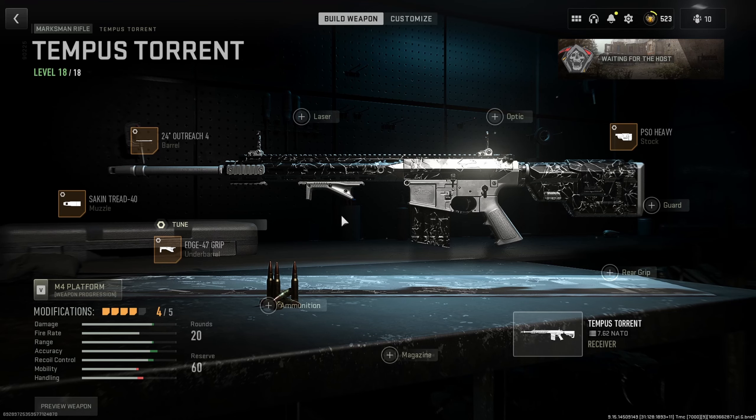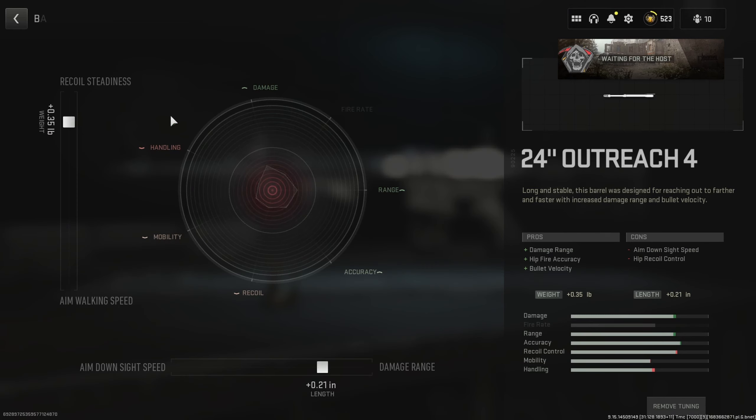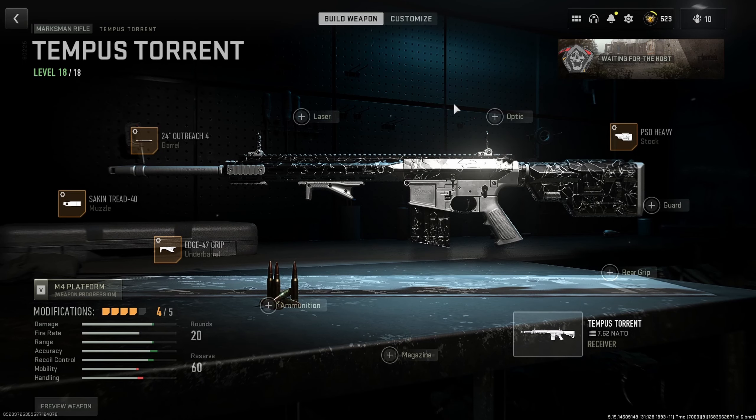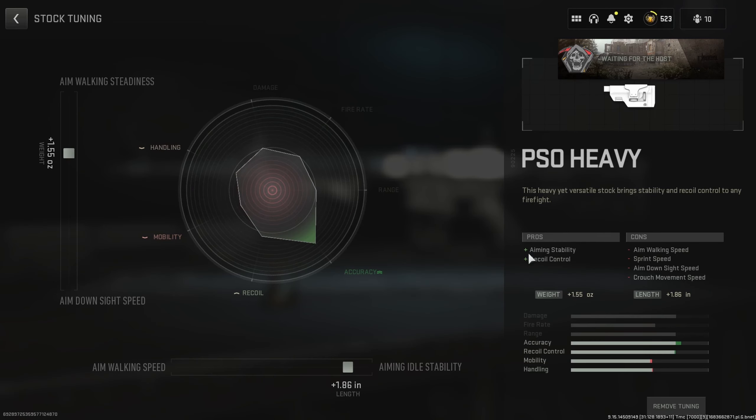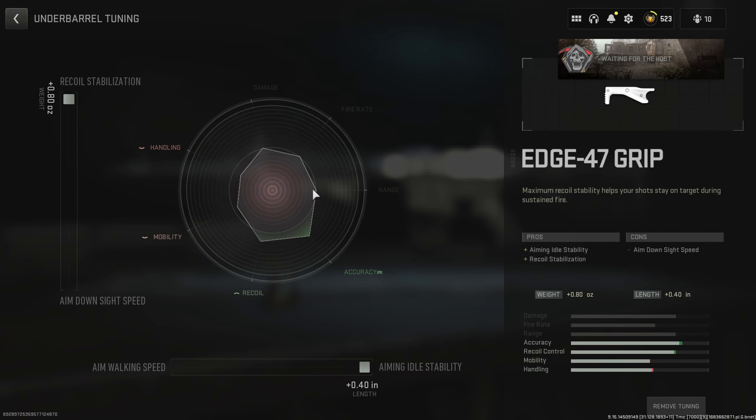Moving on to the Tempest — we need the second tread to really limit that recoil, as the big jump between the first bullet and the rest is quite significant, so we need to focus on gun kick control. The barrel brings the best damage range and bullet velocity. Optic is completely down to you, but always use the heaviest stock for aim stability and recoil control. Lastly, the Edge 47 grip should really help pull that gun back down as much as possible.